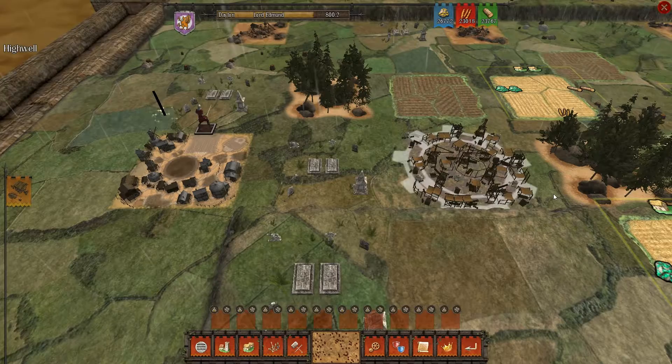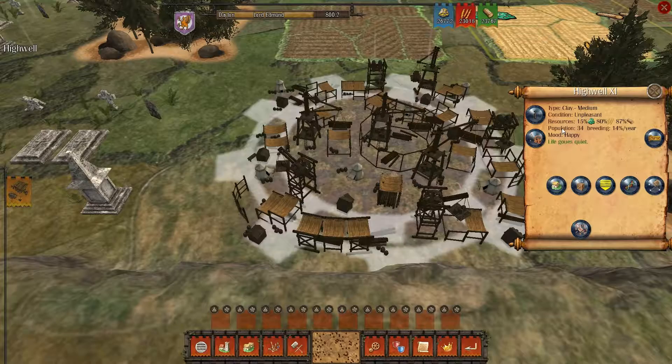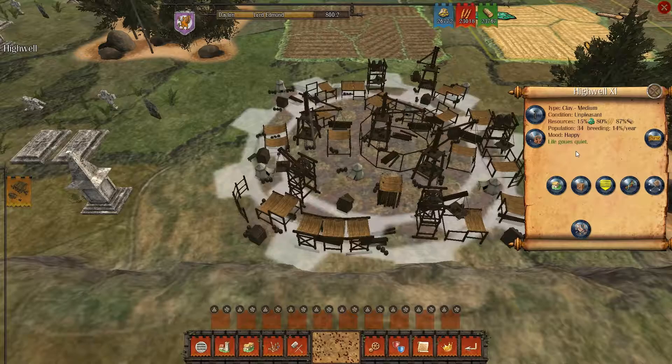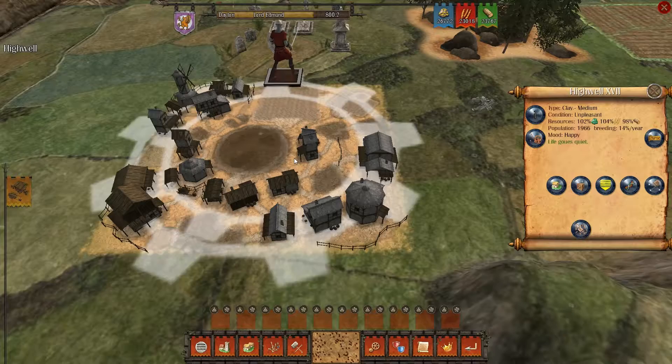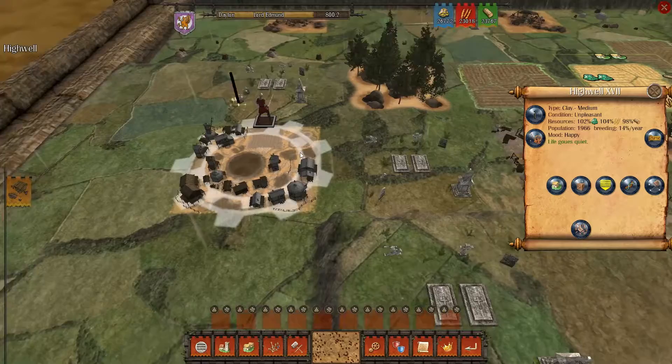Pretty cool. Let's see the status of this — resources are 15%, minerals 87%, wood breeding population is 34 breeding 14 a year, mood happy, life goes quiet. This is pretty cool. Let's see how this one's doing — I wonder how it goes when I move cargo around. Resources are going good, 102% with large population there.